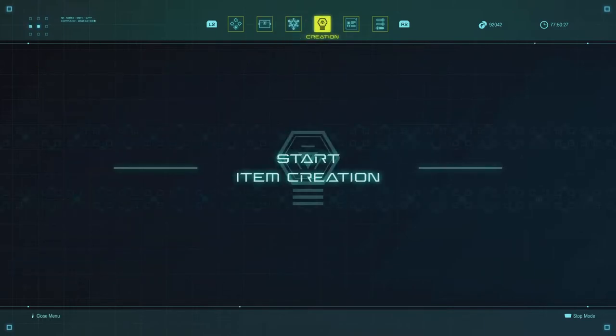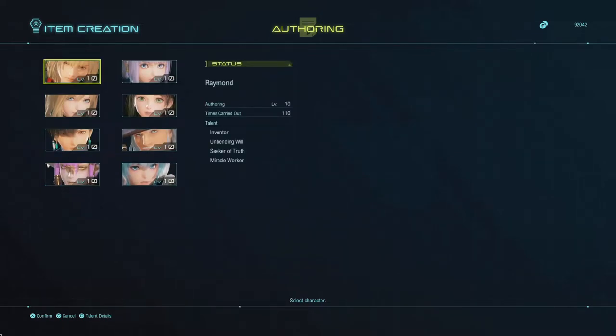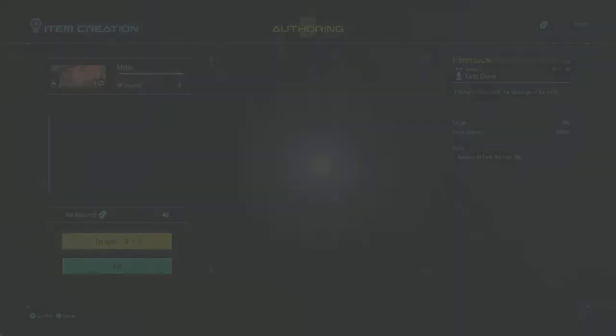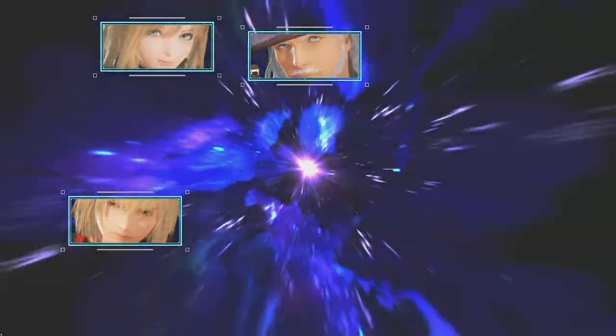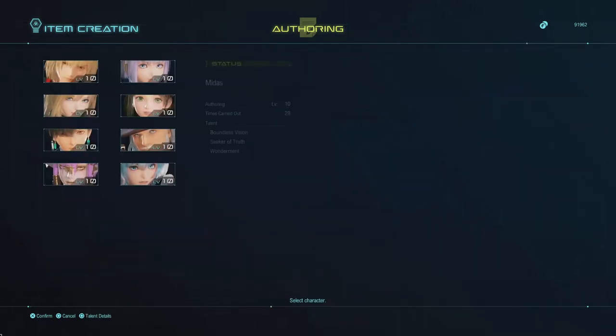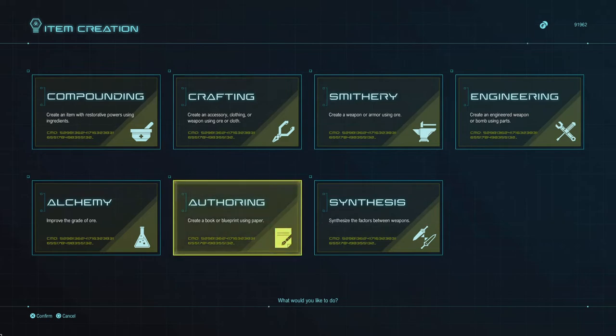Basically what it is — you go to Creation. The first thing you need to have is the recipe. You get the recipe from either a shoddy paper or straw paper. This is for the resurrection elixir. Once you have the recipe, don't sell or give away the recipe or you won't have it anymore.